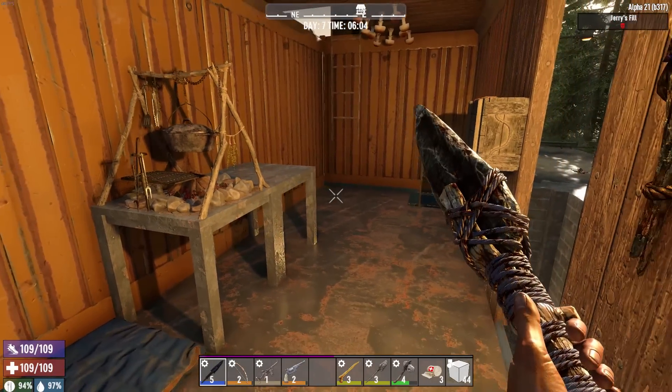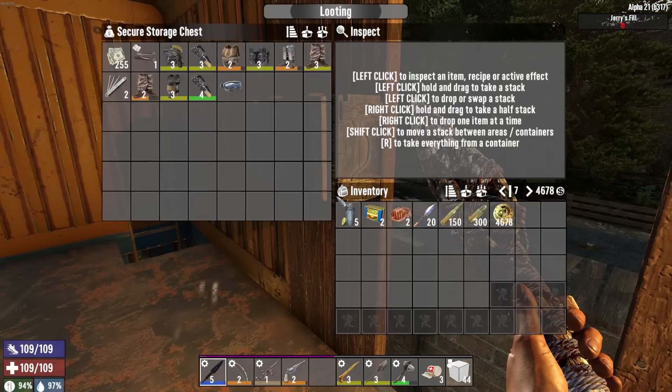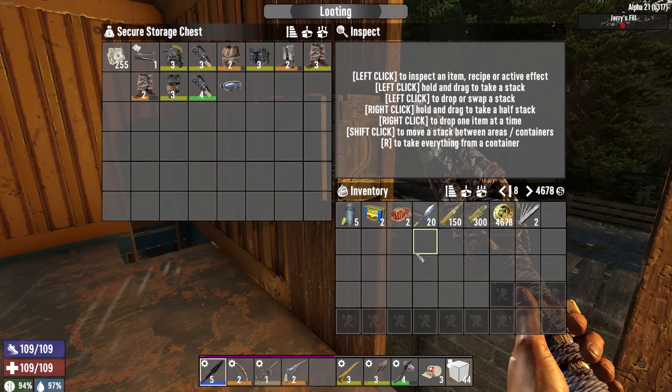Hey, what's up everyone, my name is Cap and welcome back to the channel. We're on day seven of our new Lone Survivor series. I've got a couple things I'm gonna take over to the trader just to sell today. I don't know why my lockpicks are in there instead of in my inventory, but sure, why not.